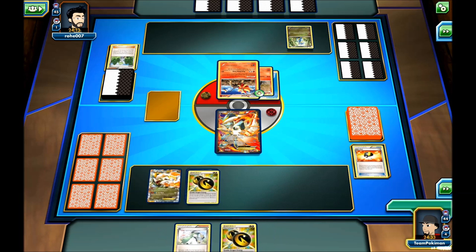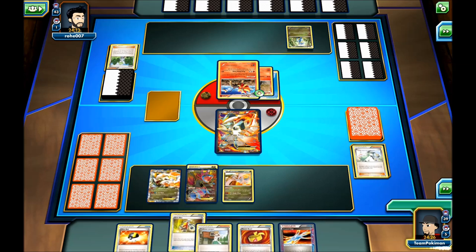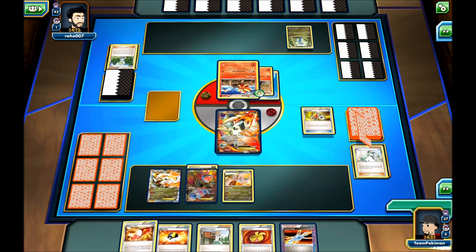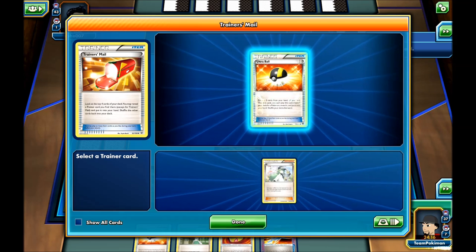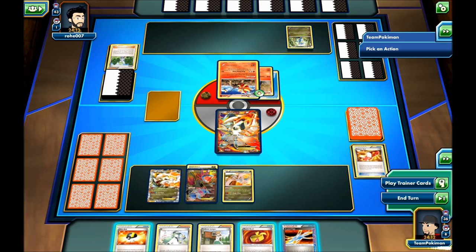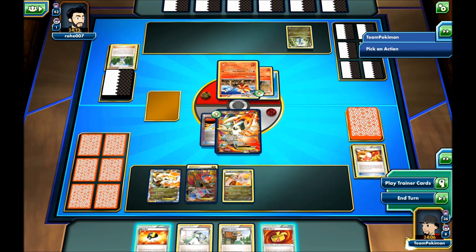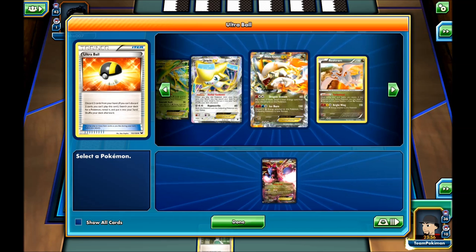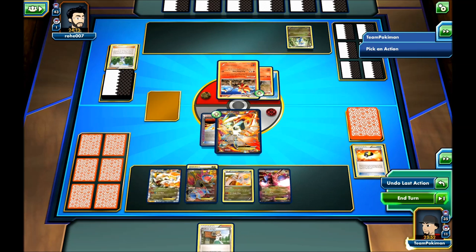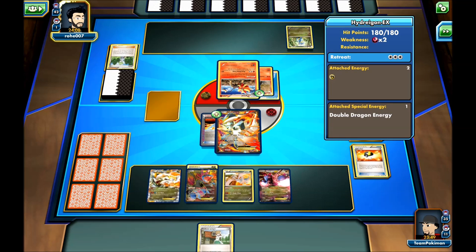I'll attach a Double Dragon and go for N. We get Reshiram. Let's use Acro Bike and take Trainer's Mail. I'll take the Crystal Edge and attach it to White Kyurem EX — can't really see myself using Muscle Band this game. I'll use Ultra Ball to get the second Hydreigon in play. Now we can retreat whenever we get the Scorched Earth field. Next turn we'll hopefully get the field and retreat into Hydreigon and start attacking Pyroar.